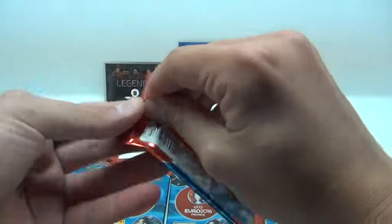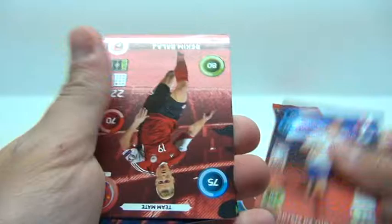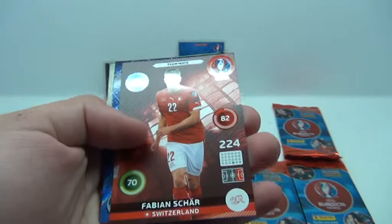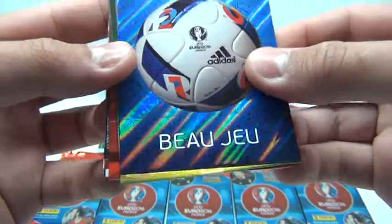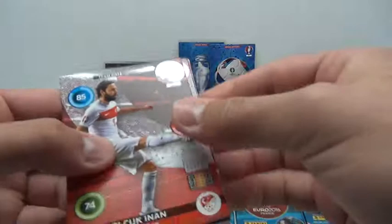Next pack. We've got Juba, Balazs, and the official match ball - which is 1 in 57 packets, so I'm lucky I guess. The ball and the Spain 11, very nice. And we've got Inan, Qatar, Brozovic, and James Milner.